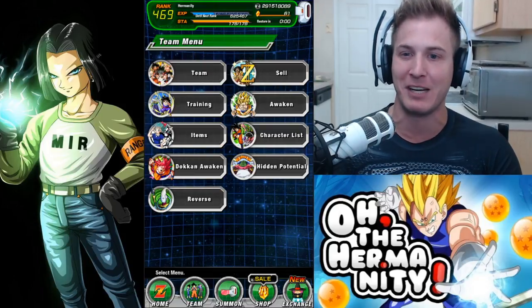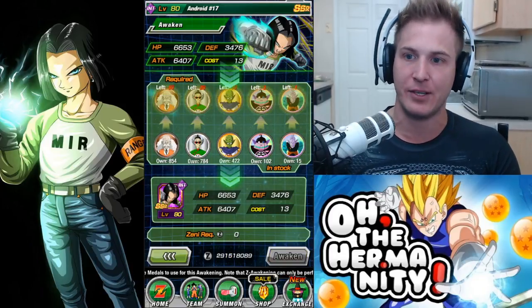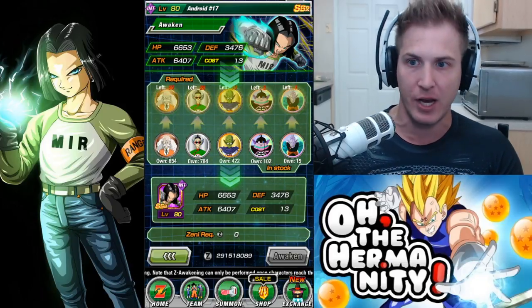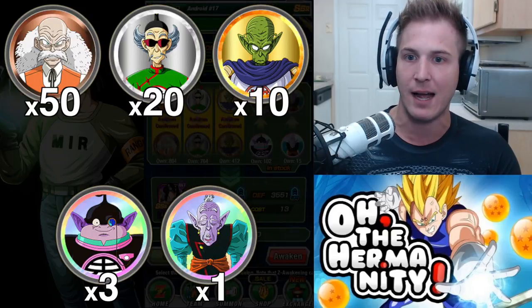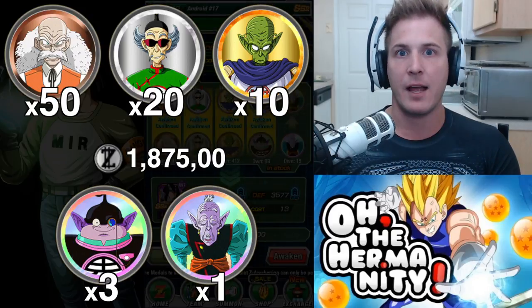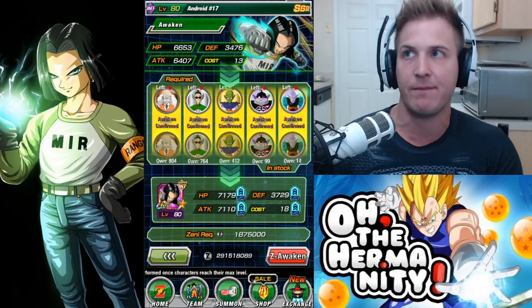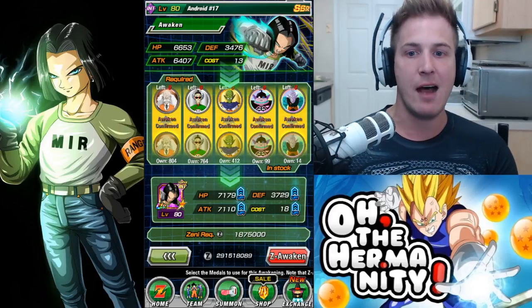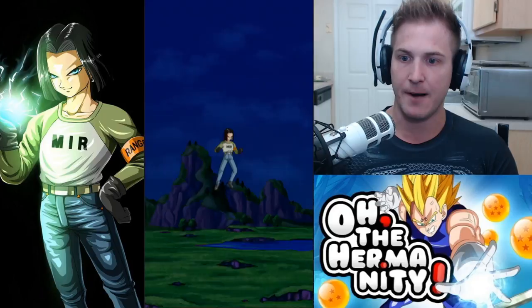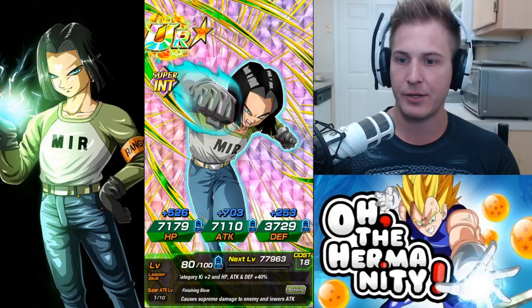For this video I'll show you what metals you need. Go to Awaken and click on this Android 17. To awaken this unit to UR level for a 100% chance, you need 50 Dr. Gero medals, 20 Master Shen, 10 Kami, 3 West Kais, and 1 Elder Kai. This is why it gets costly — you never want to waste Elder Kai medals because they're not as commonly obtained. I have 15, so I don't mind doing this now.